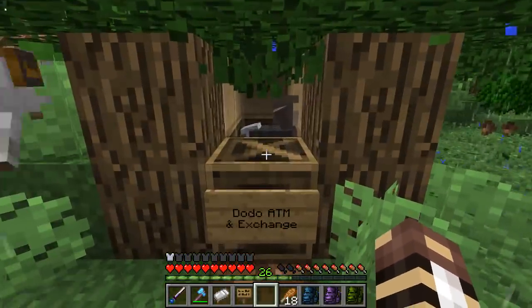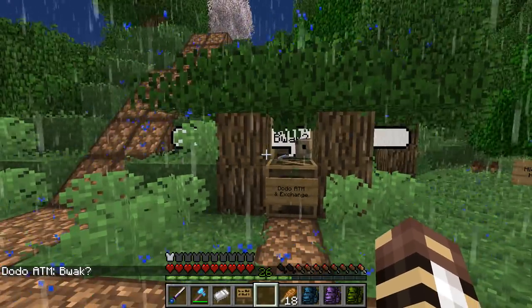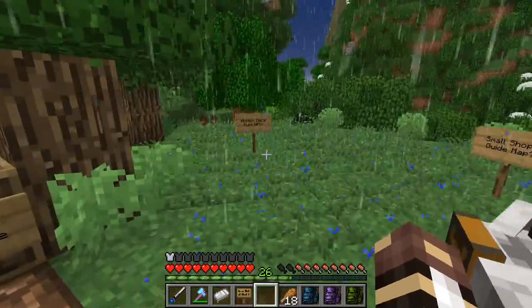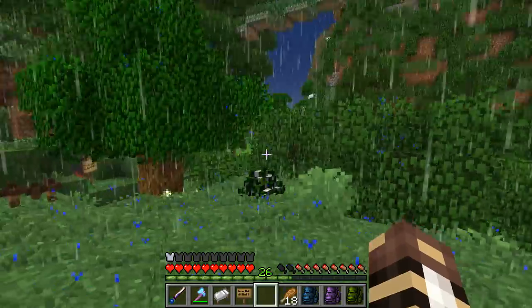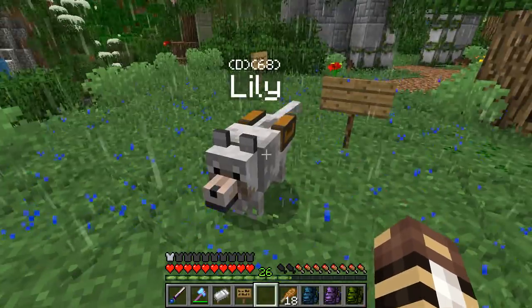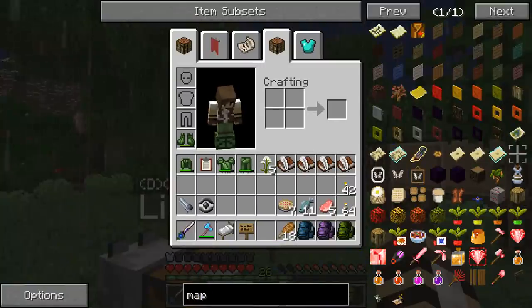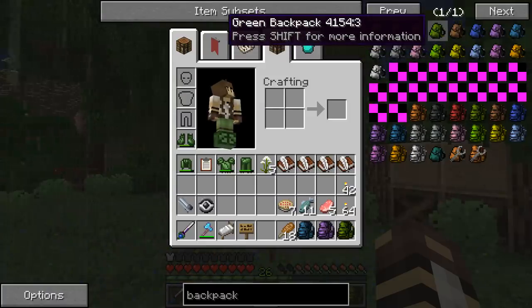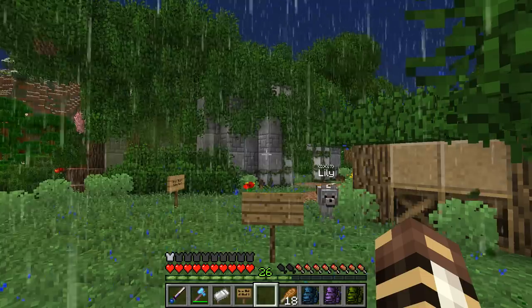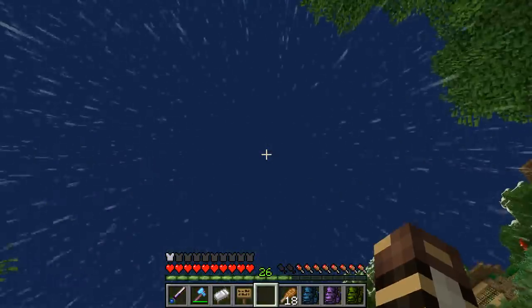We have our little dodo ATM and exchange where people can come and exchange any of the money they might need or the zookeeper experience they've earned. So maybe we'll set up a little Zudecia gift shop — just a small one. Like maybe it could sell some Zudecia backpacks — zoo swag packs where you could put all of your Zudecia swag in it. I love that idea! Nice little kiosks, nice little map spots.